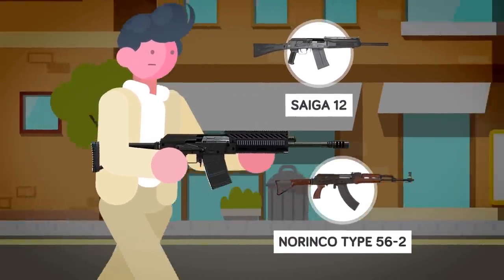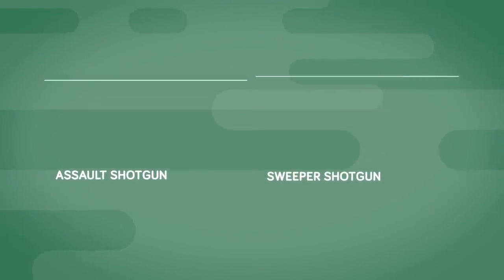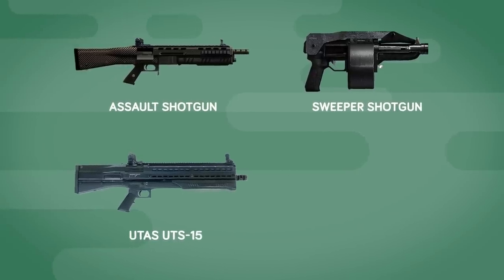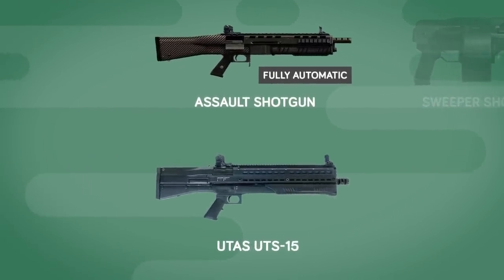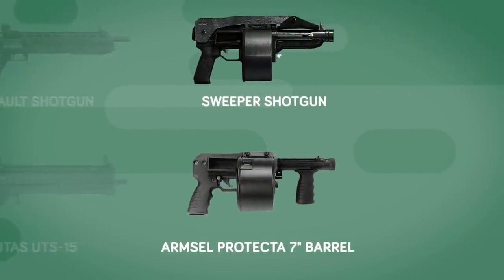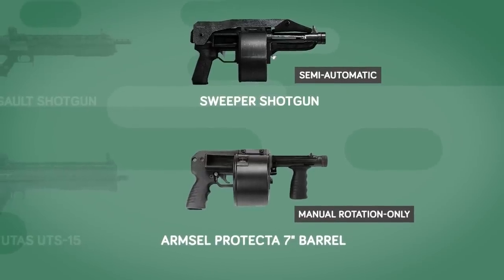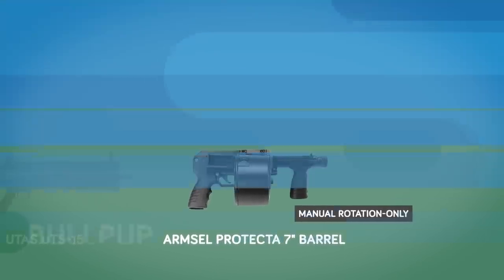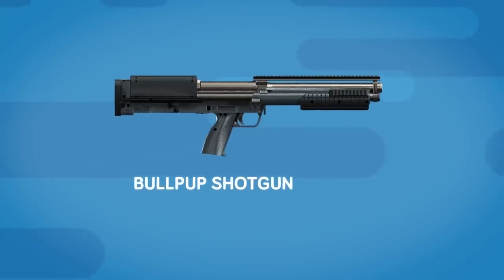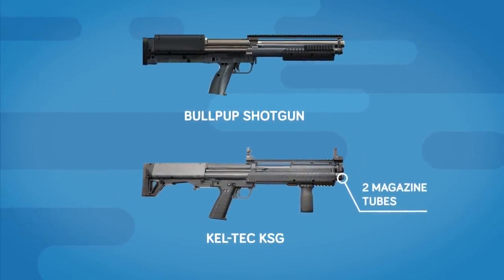For even more firepower, you could try the Assault or Sweeper shotguns. The Assault is a relatively direct visual translation of the UTAS UTS-15, though unlike the real UTAS, the Assault is fully automatic in-game — a running theme with a lot of shotguns in the game. The Sweeper is based on the Arm Cell Protecta with a 7-inch barrel, but it's semi-automatic in the game whereas the real gun is manual rotation only. Finally, the Bullpup Shotgun, inspired by the Kel-Tec KSG — on the whole the reproduction is pretty faithful, though its two magazine tubes are depicted mechanically as a single long tube.